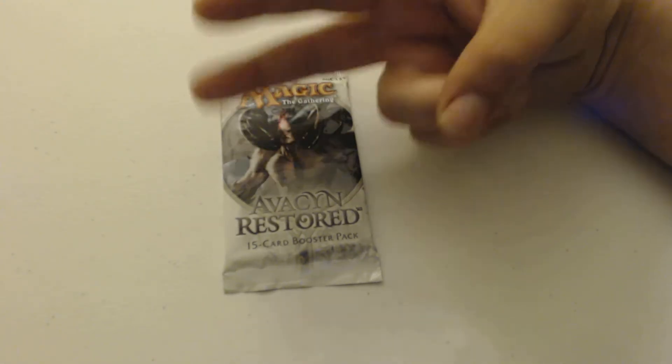Anyway, we're opening this pack for a little something I like to call Innistrad week. Let's see what's in here — I know there are some good money cards. I think this is the set with money cards. I know the first Innistrad set had Liliana of the Veil, so this one doesn't have that.